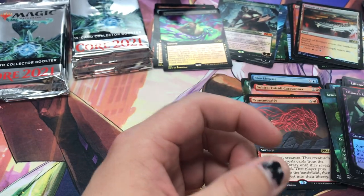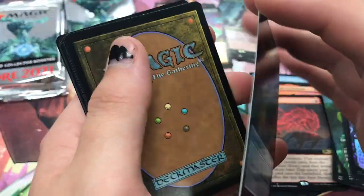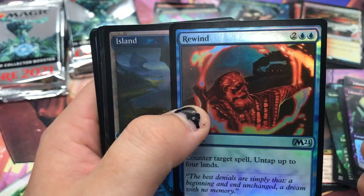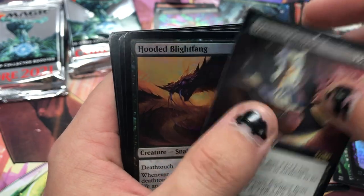Is it weird to say? I've never seen two borderless foils — they're supposed to be one, right? That's trippy, man. Ooh, treasure — what's the other side of it? Treasure and a bird. We got some good tokens too, it's a weird thing to be happy about. Rewind foil, Island, just a Demonic Embrace.